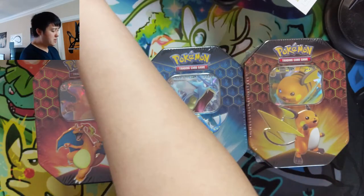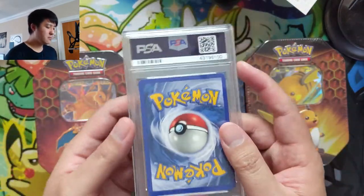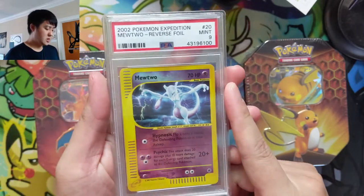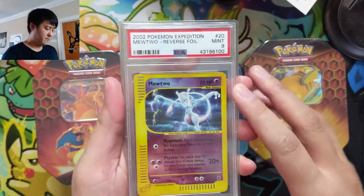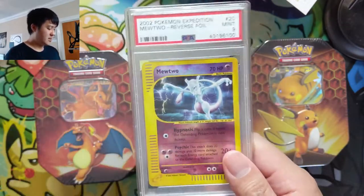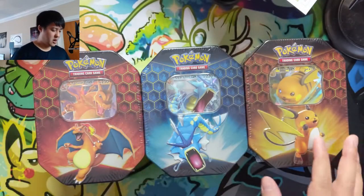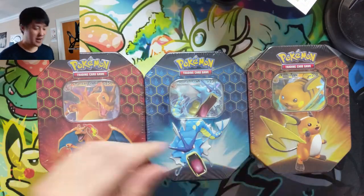We do have one PSA card and it is from Expedition — a Mint 9 Mewtwo, the reverse foil. The price wasn't too crazy; the reverses are significantly cheaper than the regular versions. Really happy to have this in the PSA collection for our e-Series sets. Alright, without further ado, let's get into these tins and see if we can find that Zard.